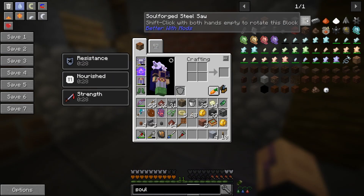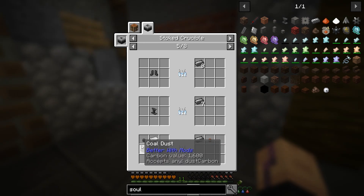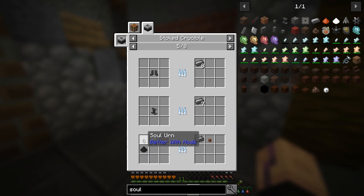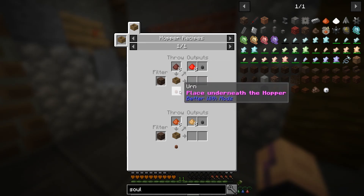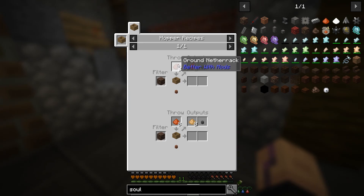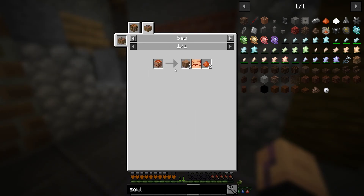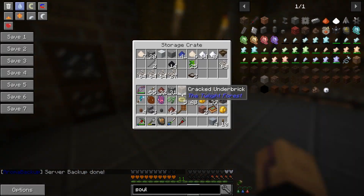For soulforged steel we need charcoal dust, iron ingots or coal dust, and then these soul urns. The soul urns you get by placing below a filtered hopper like a normal urn and then doing the recipe where you get hellfire dust. There's another one with soul dust but that comes from bloody wood which we probably don't want to do.